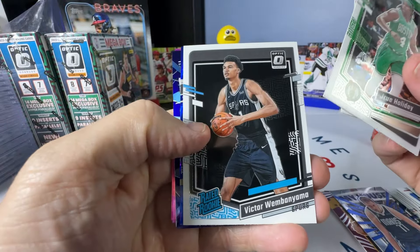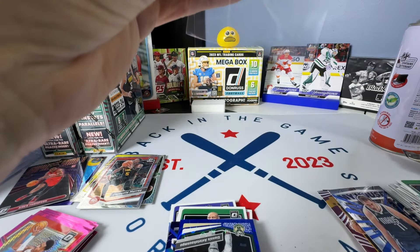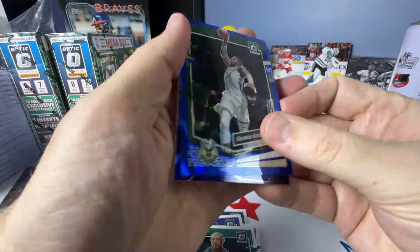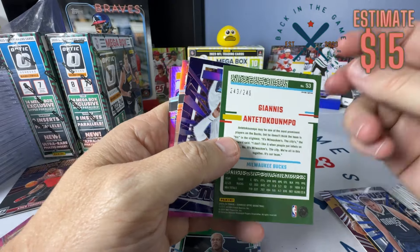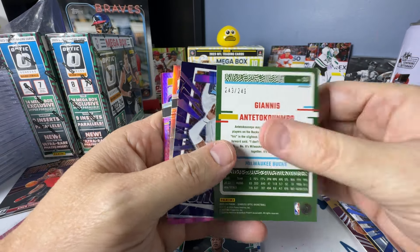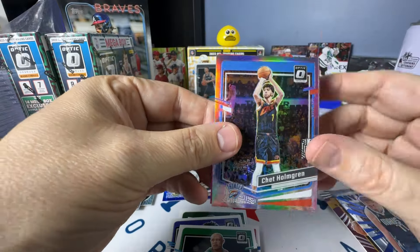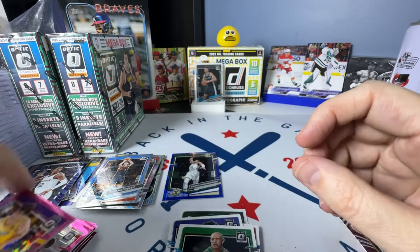Holiday, Cunningham — boom — Victor! Excellent. Got that in a sleeve. I'll take a Victor base any day of the week, that's exactly what I was looking for. Then we've got Giannis on the Blue Seismic — that's numbered to 249, excellent. Then we have a purple Jaw, Chet Silver Hollow, Reeves, and Isaac on the Hypers.